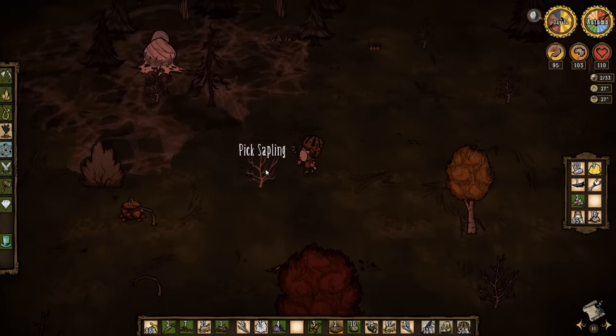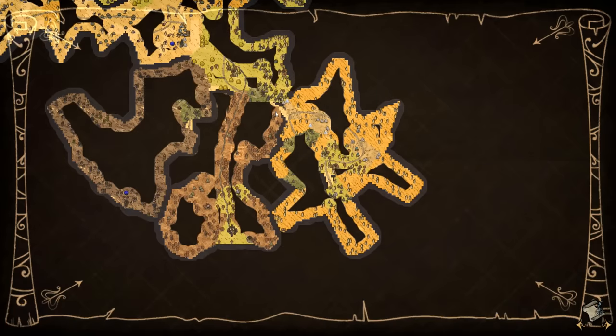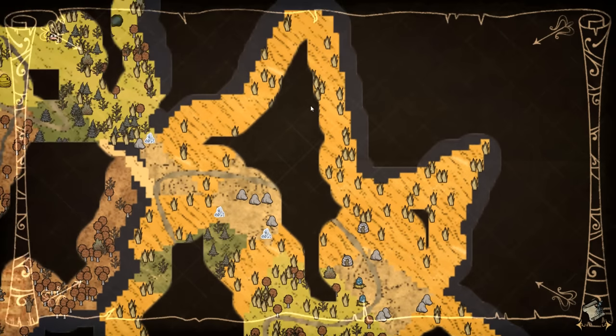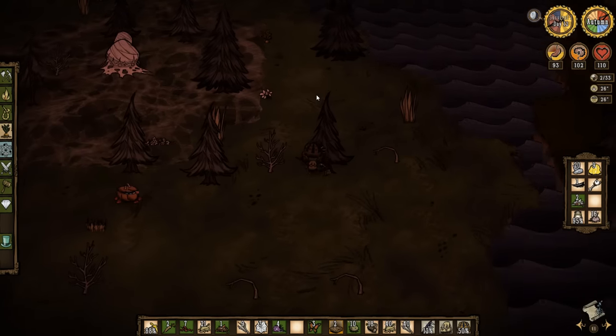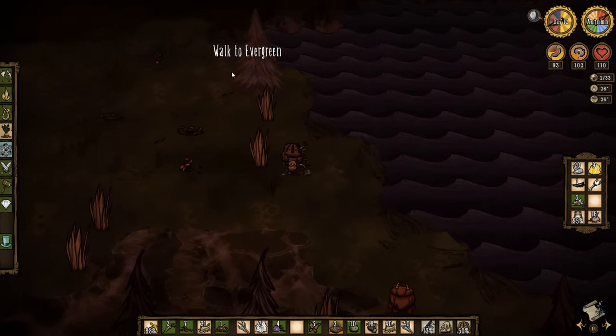Hey everyone, welcome back to episode 5 of Lots of Giants. Last episode - I've just got to say it - Triple Mac Tusk! It's so good. I'm hoping for a cane and a tam this run. We continue exploring the world, starting again, working on base. Pig King shenanigans, trinkets, gold, all of that jazz.